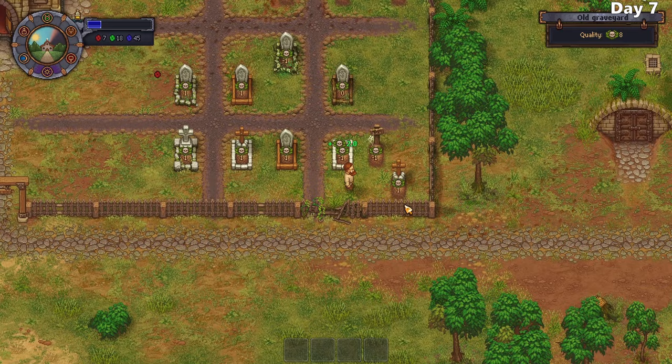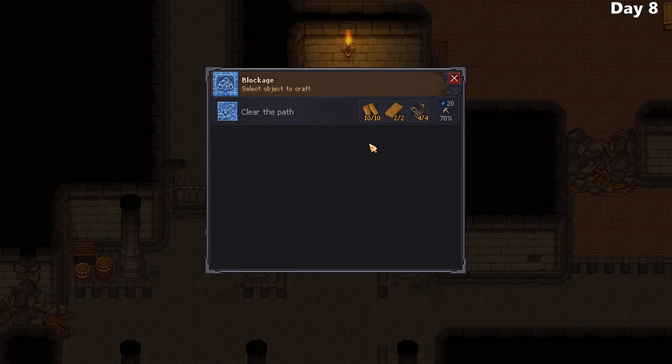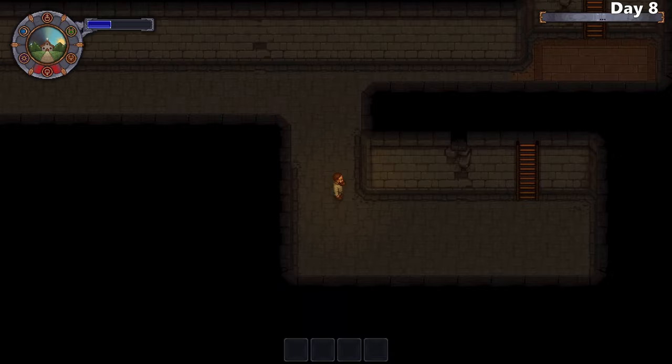I upgrade some more graves before heading to bed, ending my first week - all things going pretty well. Next order of business is finally talking to Snake, the man who's been chilling in my basement for about a week now. Unfortunately he won't actually talk to me until I get some more confidence - aka faith. I then discover a shortcut through the cellar that leads me directly to the town, making it significantly more convenient to make this trip.